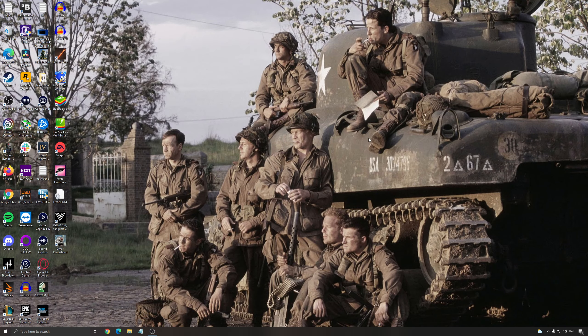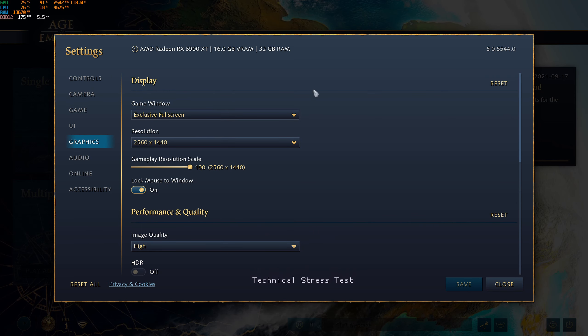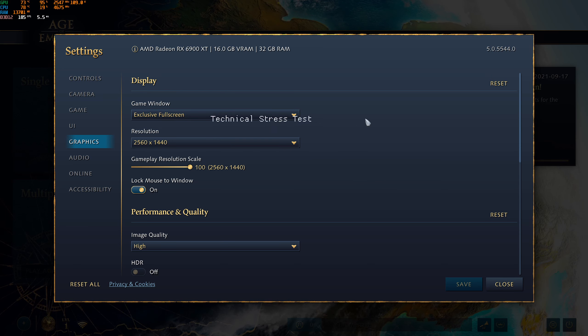That's pretty much it for the Windows setup. Now we'll go inside the game to get the most FPS while still getting a decent image. For graphic parameters, I really recommend using the game window exclusive full screen. I did tests with borderless and full desktop — I was getting stuttering. Exclusive full screen was the best for playing this game.